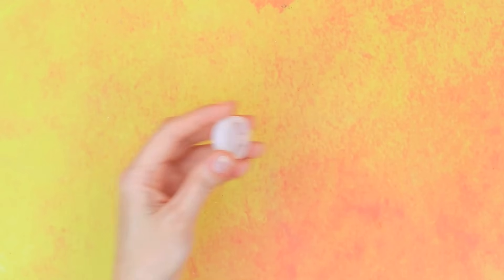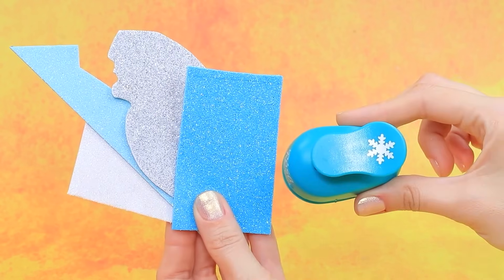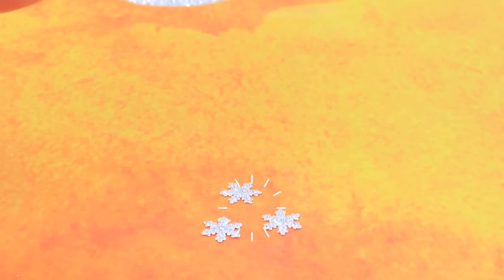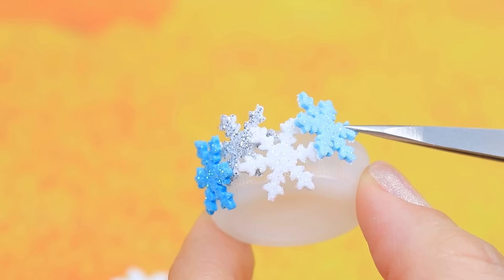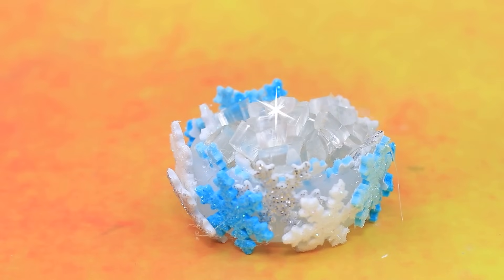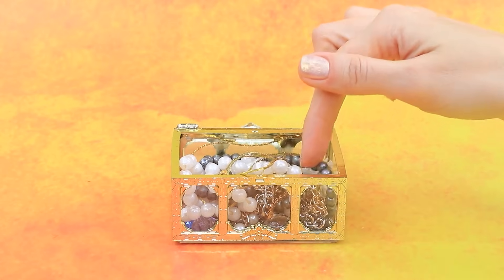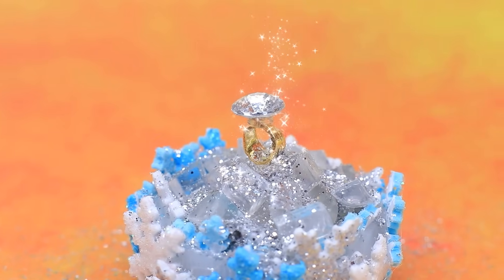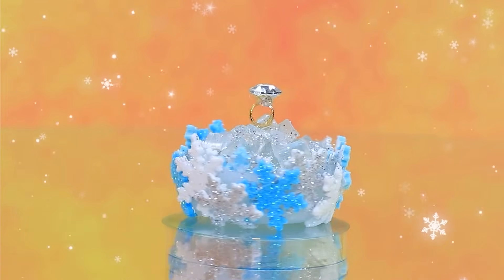Remove the lid. Use foam paper and a hole punch to get to work. Add snowflakes to fill the container and decorate with icicles. The chest is full of treasures. A ring is found — how elegant! The perfect ring for Elsa.